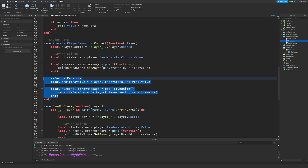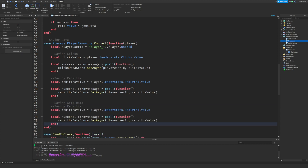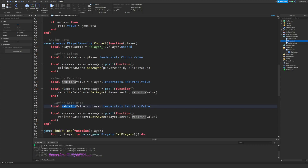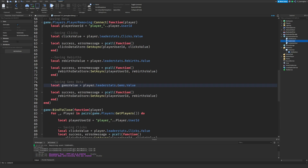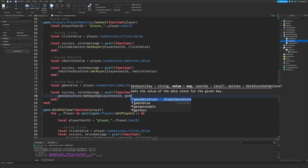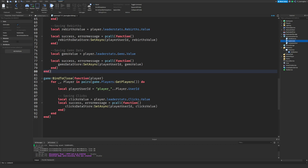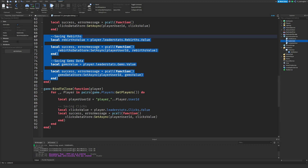We're saving the rebirths now. Then we're going to save the gems as well — gems value equals dot gems, and gems data store set with gems value. All we're really doing is changing the names of things. This is probably the easiest part today because you've done most of the work in the last video — you pretty much just need to copy and paste and change names.